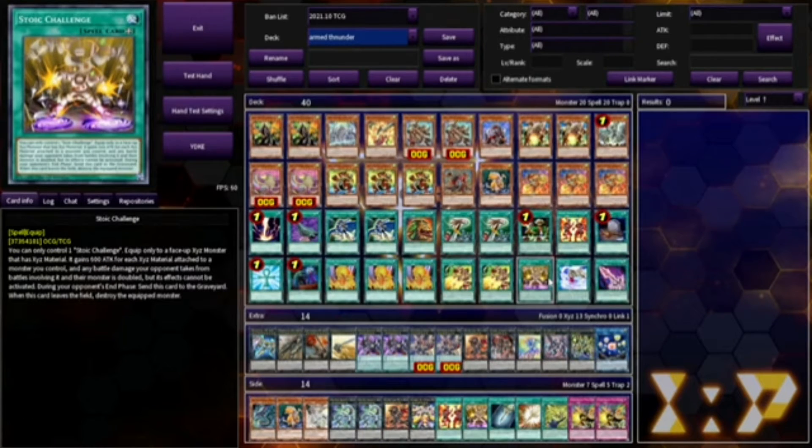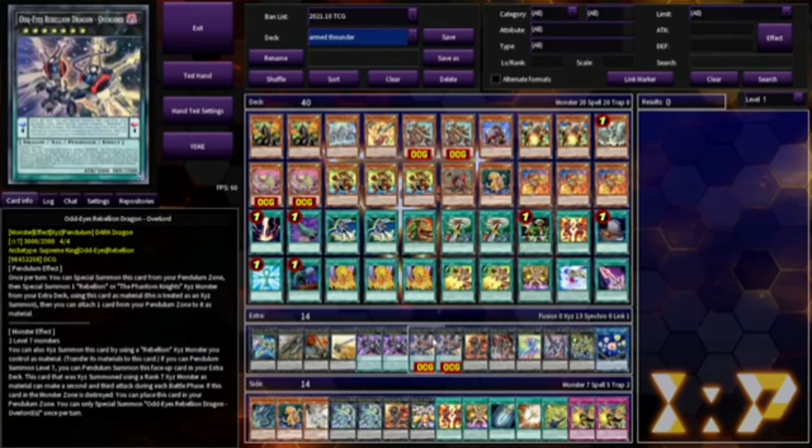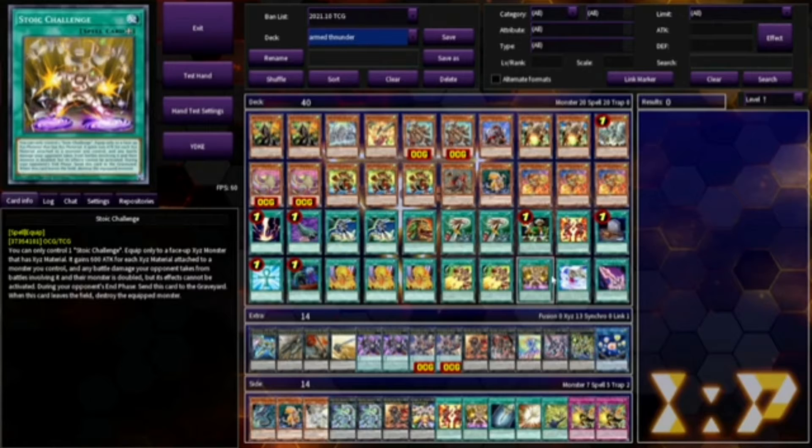The way this works is Stoic Challenge gives 600 attack for each Xyz material attached to a monster you control. This is going to have at least three Xyz materials, and it's going to go up to 4800. Another beneficial effect is it doubles the battle damage involving battles with said monster.